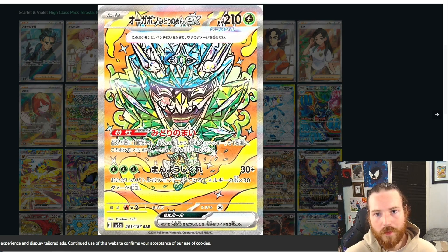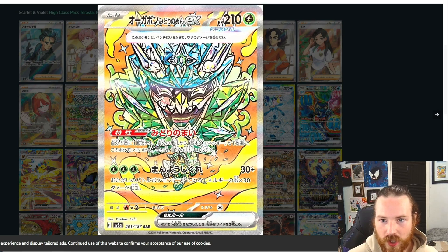Here we have the Teal Mask Ogerpon EX. Beautiful little SAR — absolutely stunning. Look at this mask, look at how it shines. Got that teal mask looking just amazing. I really can't wait to see these cards in person. I know that they're going to be textured and it's going to look absolutely stunning. I did order mine already, so I'm ready to crack some of this open on the channel as soon as it comes in.